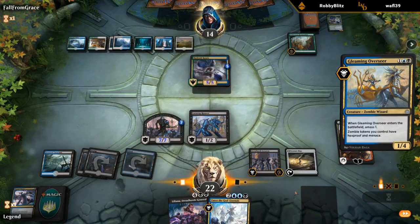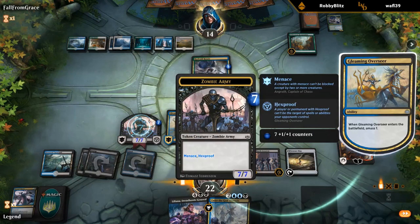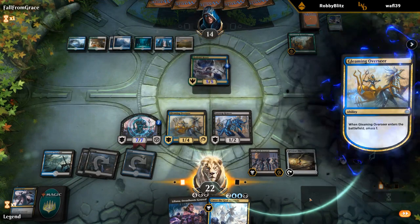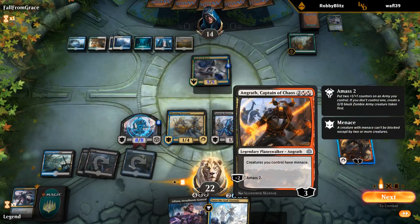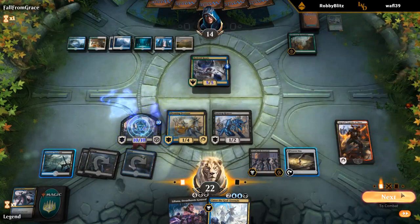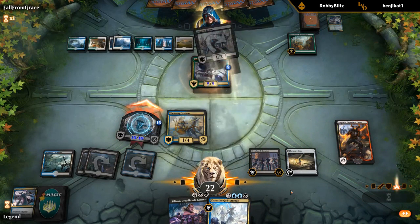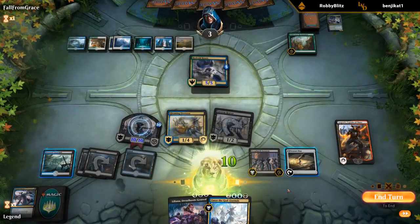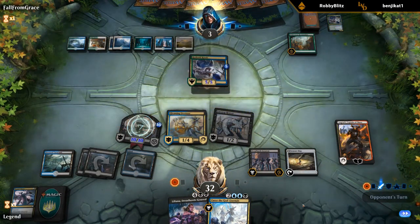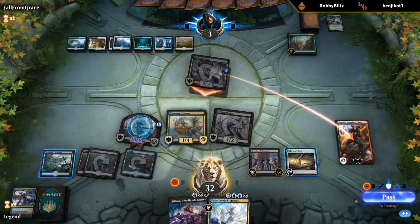Overseer — I guess we'll play the Overseer first, see if it resolves. Alright, they drew into something in the meantime. So our army is Hexproof now — doesn't help against Settle the Wreckage though. It looks like they maybe wanted to respond and kill our zombie. Hopefully they aren't Jebaiting us. Alright, no trap — that's good. Angrath dies, that's fine. The Menace was quite relevant this game actually.